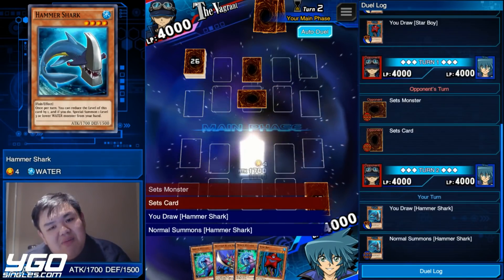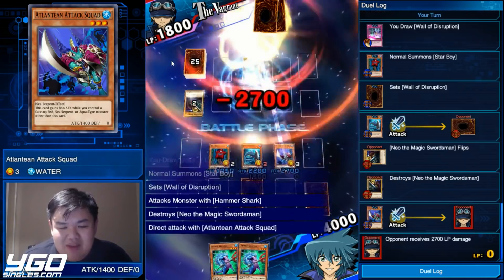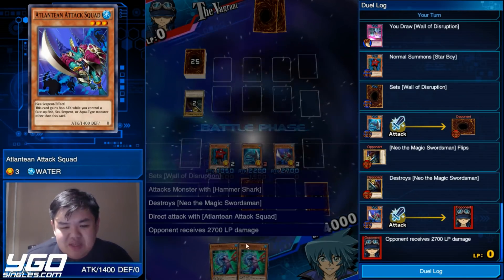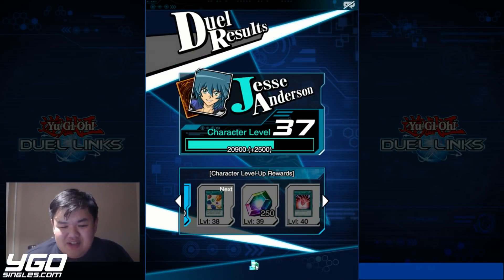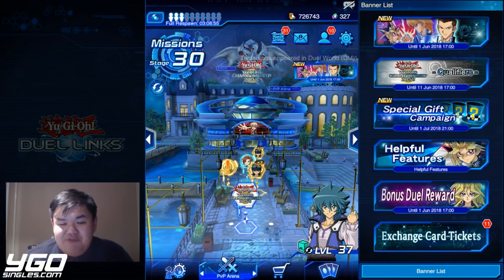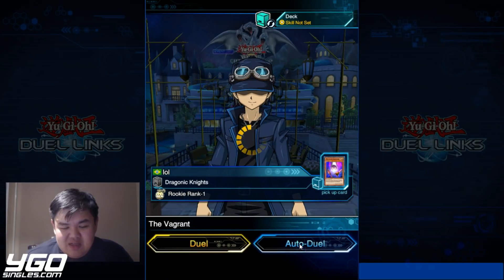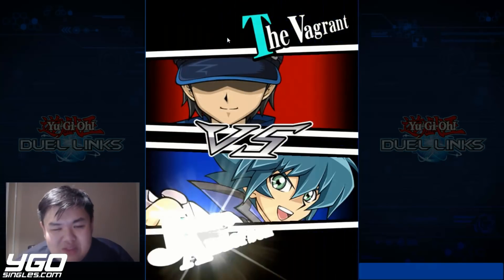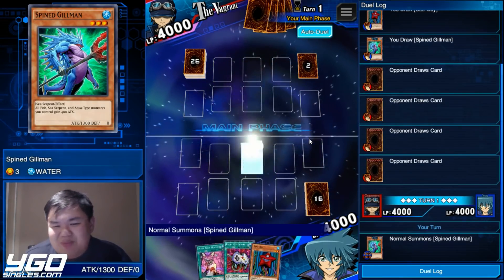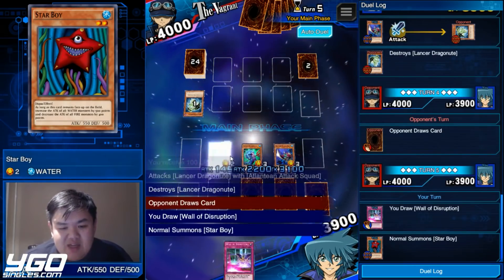They could have used gems instead of money — but I'm not a huge fan of that either, because the amount of gems we get is limited and people are using gems to get cards. I think the best option would have been to use gold, like 500,000 gold per set of vagrants. A lot of people have so much gold they don't know what to do with — especially if you do well at the KC Cup.